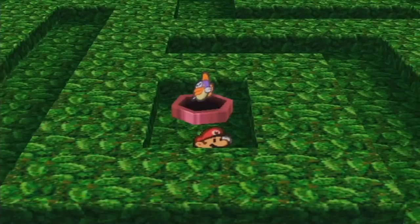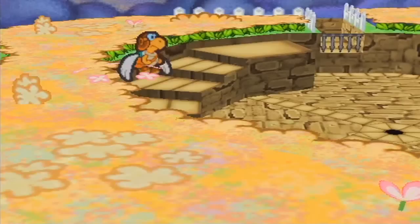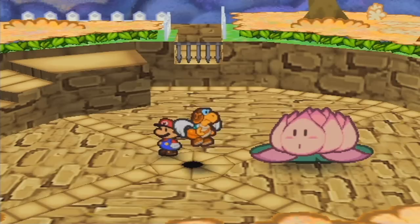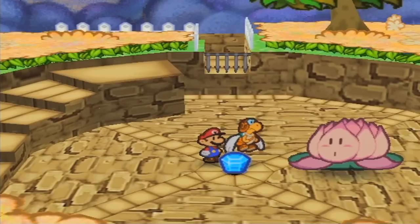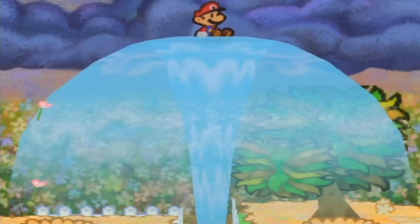Rosie goes on about how beautiful she's become, asking who the most beautiful flower in all Flower Fields is — herself of course. She ranks Posy next and Mario as the ugliest. I'll cut back to when I return to Lily. Getting through the maze again and we're back — Lily, I have the water stone!